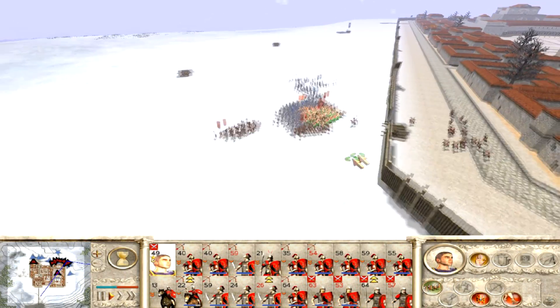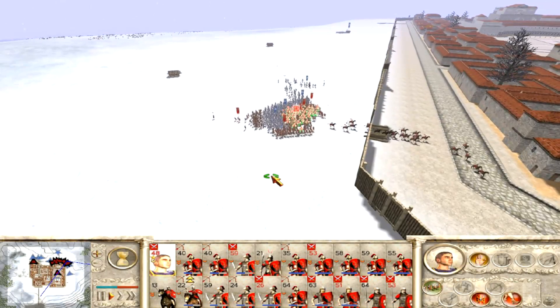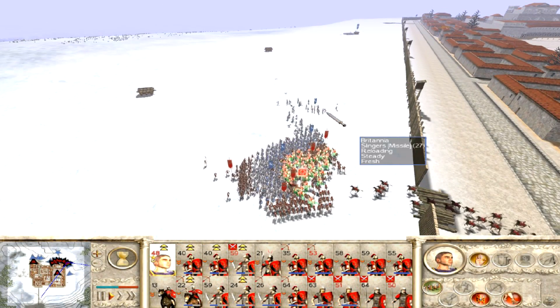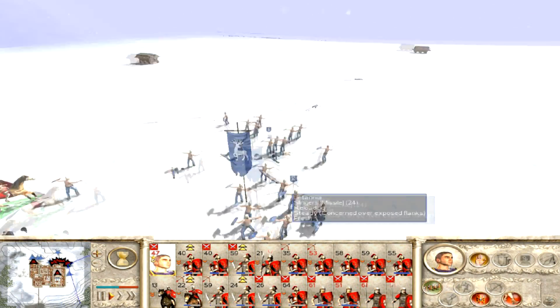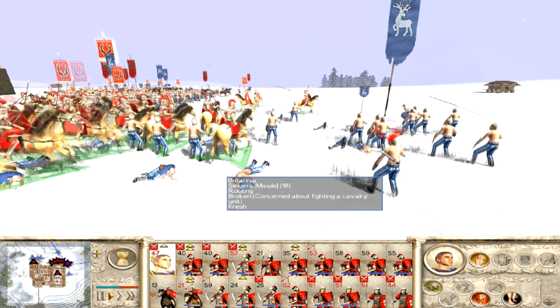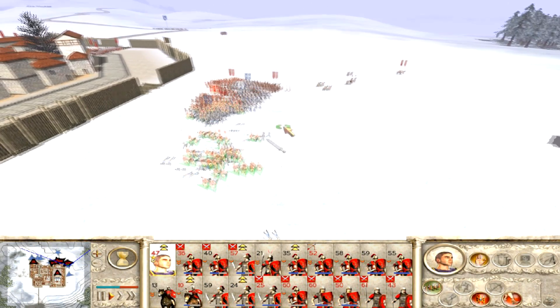I forgot to take the auxiliary cavalry off skirmish mode, so that's why they're running back and out. I charged my general in there, which was kind of pointless because I basically had to charge through the back of my own unit. I'm trying to pull them out. I actually brought those slingers right away, and then we're going to be able to start getting some flank charges.